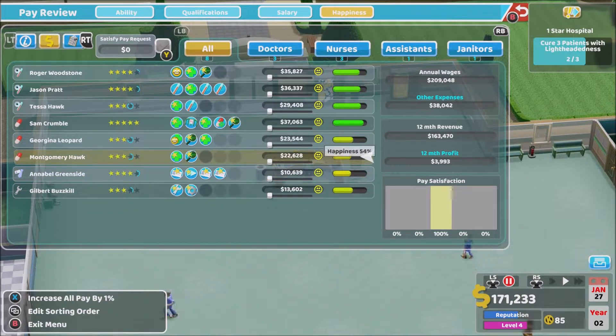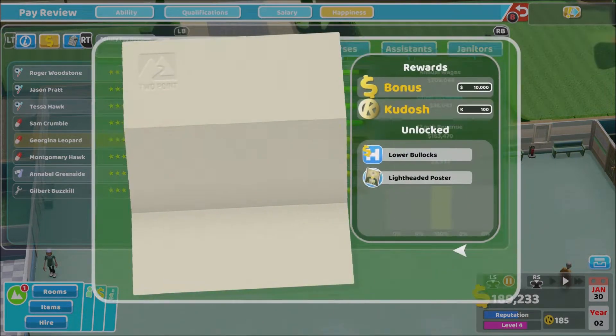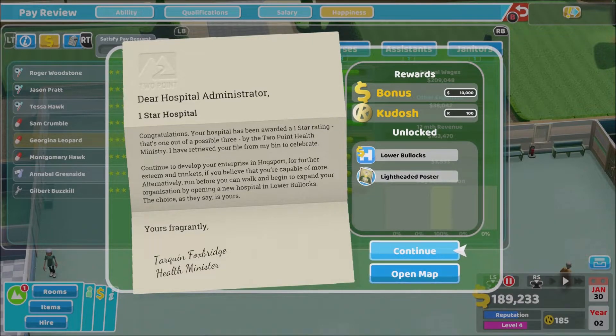Twelve-month profit of three grand. This is in total — annual wages 200 grand, other expenses 38,000. We didn't make profit in them so I'm going to take the profit.